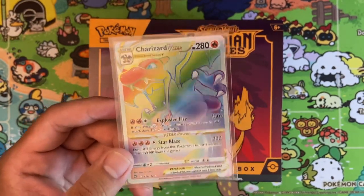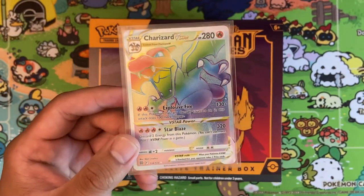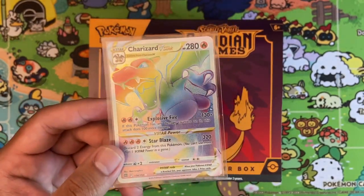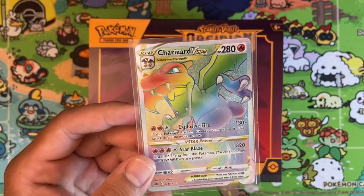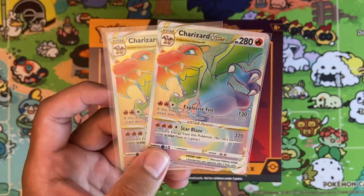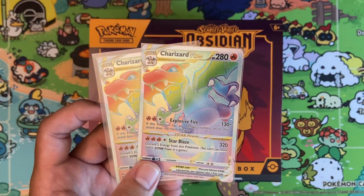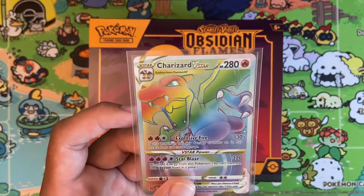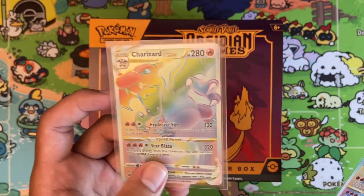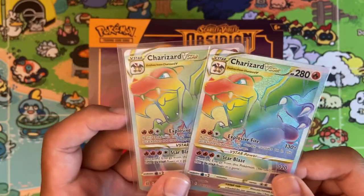We pulled with two of my best buds and this came from like the second to last pack - we opened like 30 packs of nothing. The artwork was insane but nothing of high value, and then suddenly kaboom - Charizard V-Star rainbow. And I have two of them. One I got from just buying a single pack at Best Buy one day. But this one is double special because it means more - when you pull with friends, they give you their luck and energy.